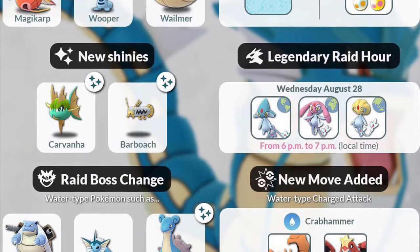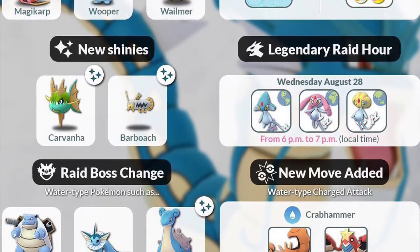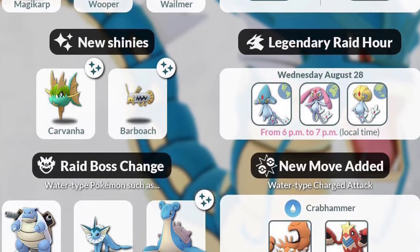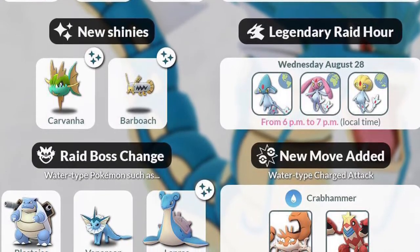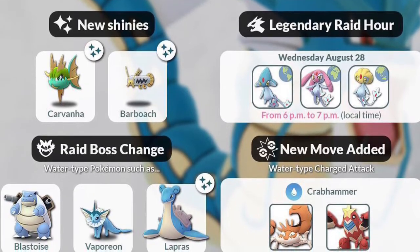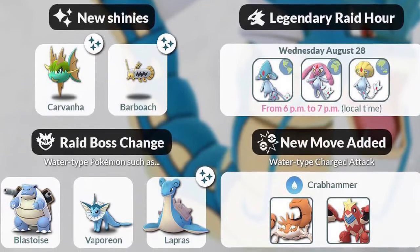The legendary water spirits are going to be region locked, so you're only going to be able to catch the one that's available in your region. There are a lot of people who have not seen them yet, so I'm super excited — I have not been able to catch one either. Some of the raid bosses will change to reflect the Water Festival, and also Kingler and Crawdaunt can actually learn a new water move — Crabhammer. Interested to see how much damage that does.